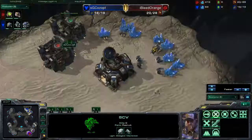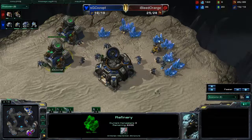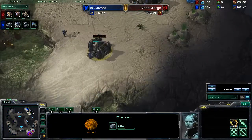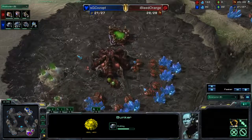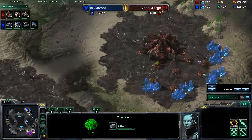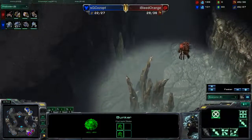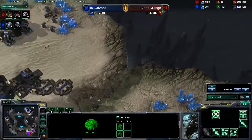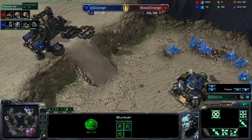We do have two refineries coming up now, so we are going to see a lot of gas — probably some mech play. SG's natural is being built up right now. There's a bunker going up right at the ramp because SG is going to want to protect himself — a nice little turtle going on. I'm pretty sure this is a masters-level game and I'm hoping I can actually learn something by watching it. I Bleed Orange is swinging this overlord up and around to get a nice backside view, which could mean he might be one of those rare players that like to go Nydus Worm.